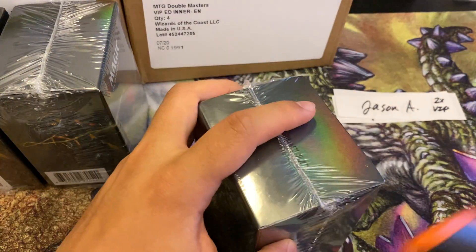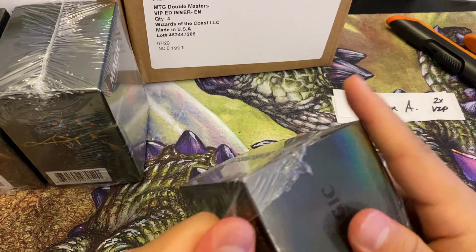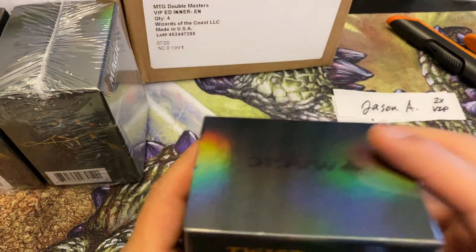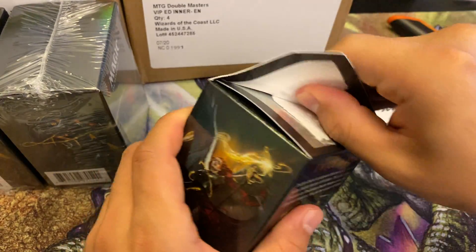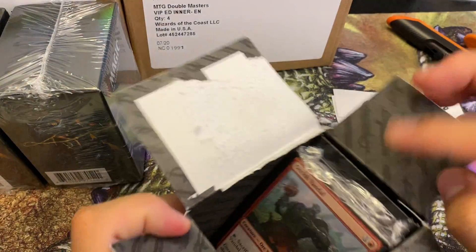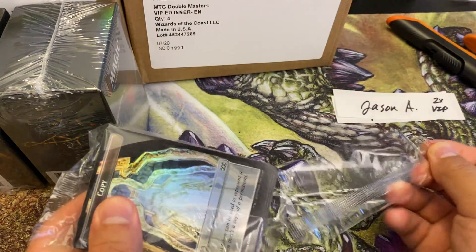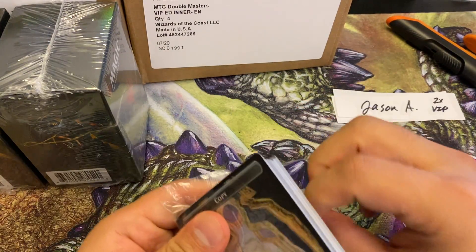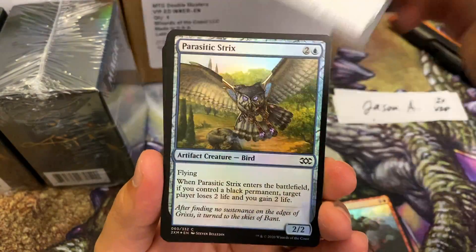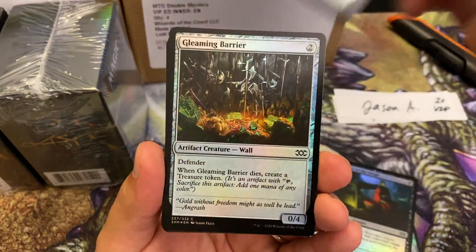Next two packs are for Jason. Despite that box feeling like a potential reseal, there were no issues - no one would reseal with a Goblin Guide mythic. We have to talk about tampering concerns every single VIP pack which is a bit annoying, but with trustworthy sources I think we can still make this work.